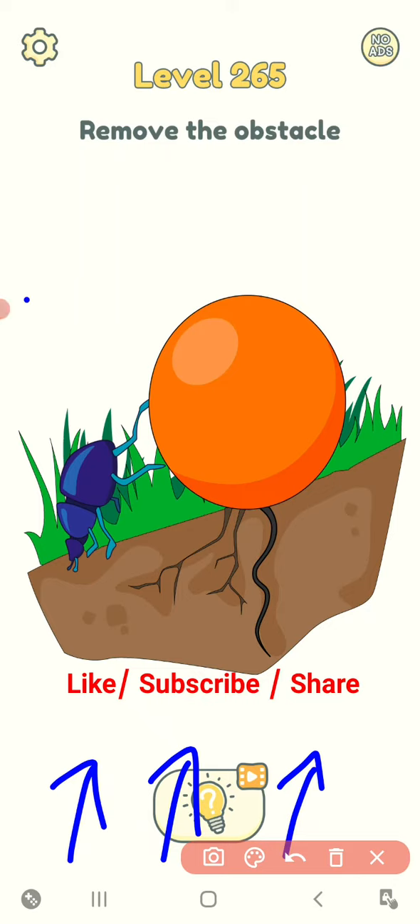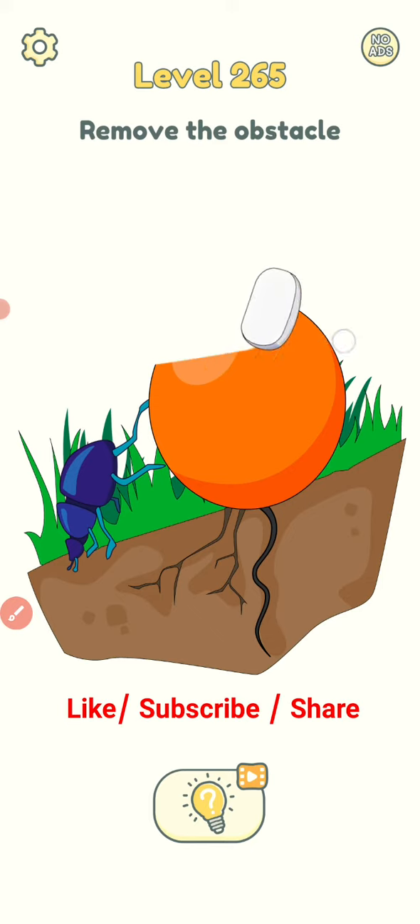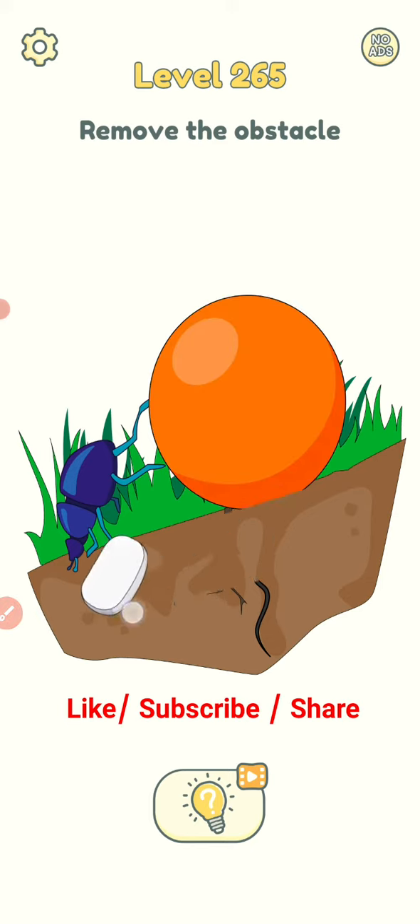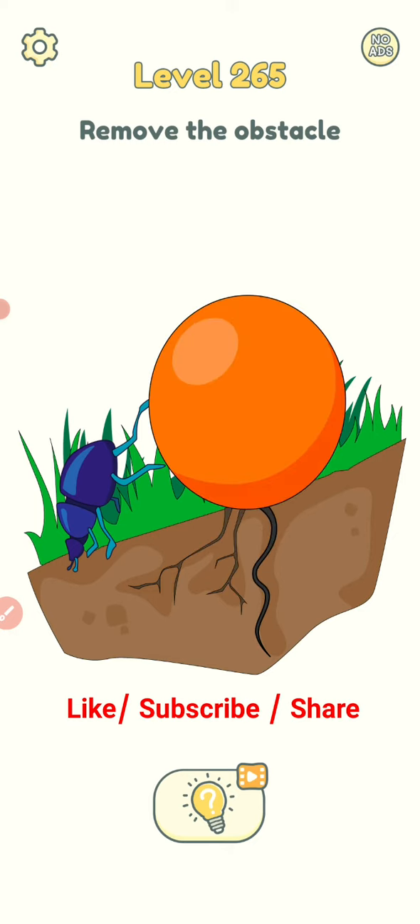Level 265 - to move the obstacle, let's try to remove it. We have to just remove this area. Okay, here is an obstacle - remove carefully like this. Just remove and rotate your mobile like this.